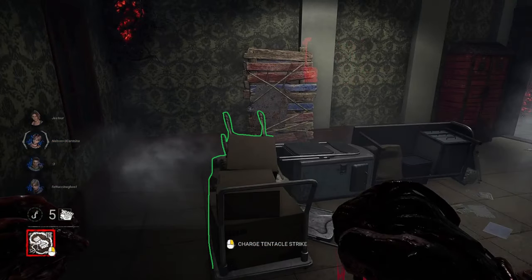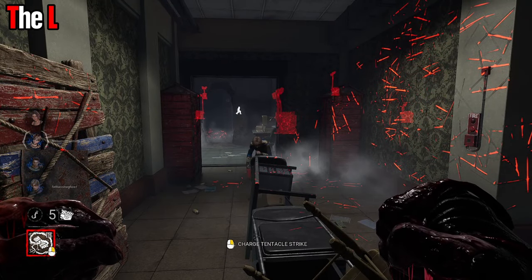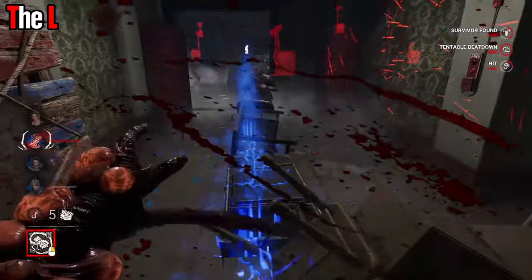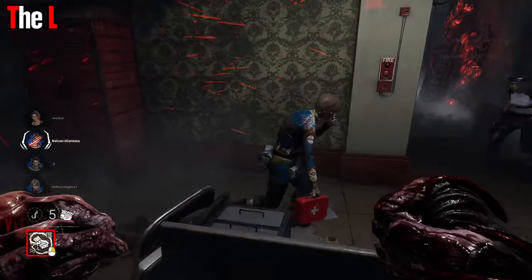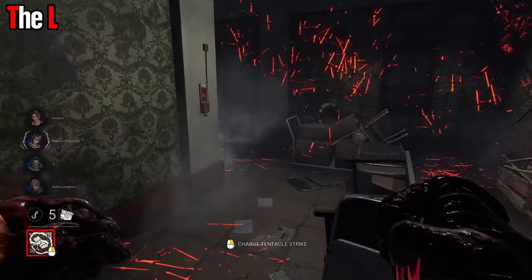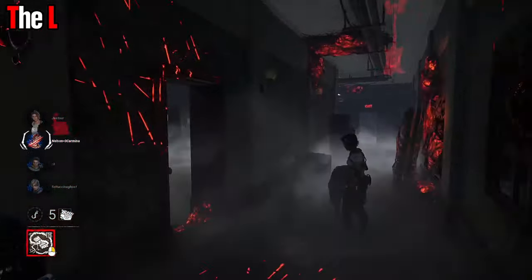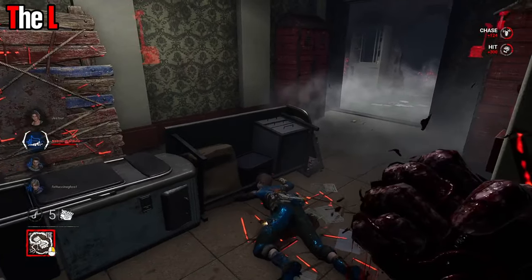This next loop I like to just call the L — it's shaped like an L, and you can hit over the whole thing. You can whip drag it or just hit them over it. Parts of it you can even hit over if they crouch. It is amazing for Nemesis: like a lot of loops on RPD, if a survivor does not leave the loop, they will have a really bad time. It is incredibly easy to double tap here.